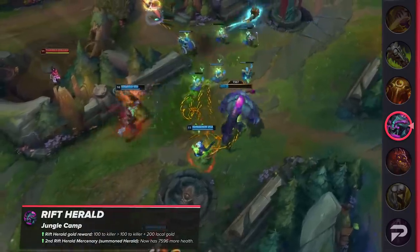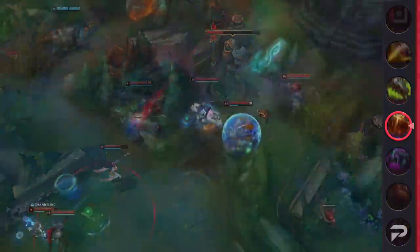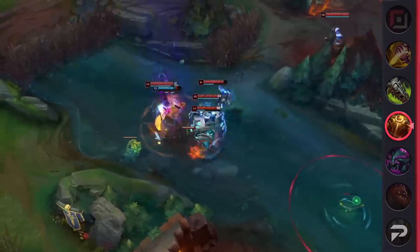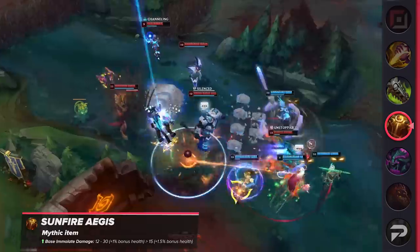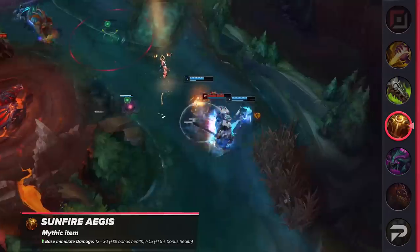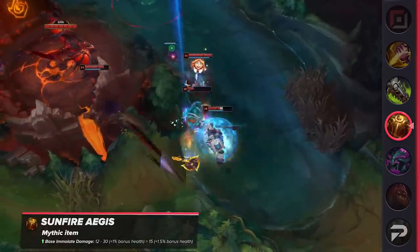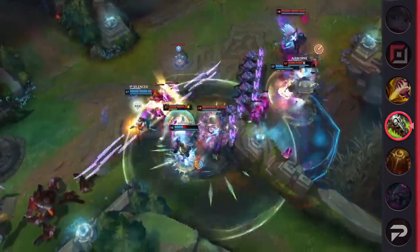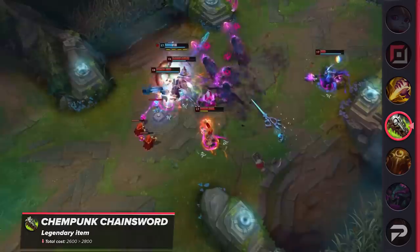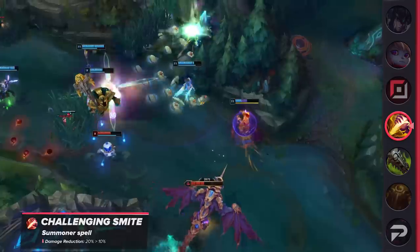There are still a few more system changes to look at. A few items have gotten way too much value and are seeing nerfs. Sunfire Aegis is having its base damage cut from a scaling 12–30 depending on level down to a flat 15, but the health ratio is being adjusted from 1% up to 1.5% of bonus health — meaning tanks with big HP pools will have comparable or higher damage, while bruisers will find it a lot less enticing. Axiom Arc has been nerfed by increasing its price from 2600 to 2800 gold. Lastly, Challenging Smite is finally being nerfed, with its damage reduction going from 20% down to 10%.